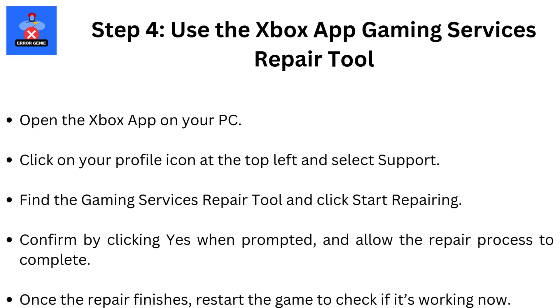Step 4: Use the Xbox App Gaming Services Repair Tool. Open the Xbox App on your PC. Click on your Profile icon at the top left and select Support. Find the Gaming Services Repair Tool and click Start Repairing. Confirm by clicking Yes when prompted and allow the repair process to complete. Once the repair finishes, restart the game to check if it's working now.